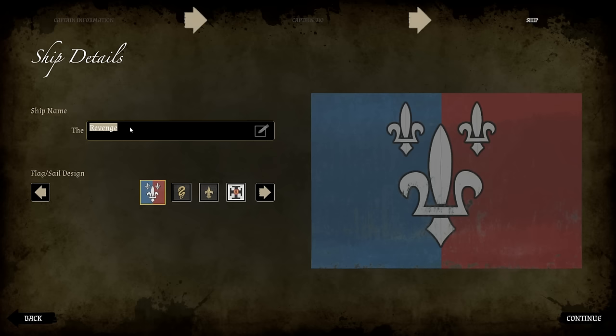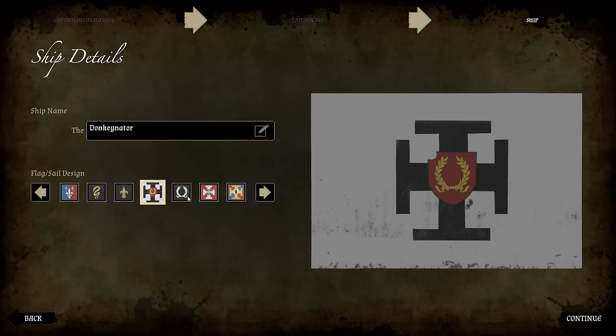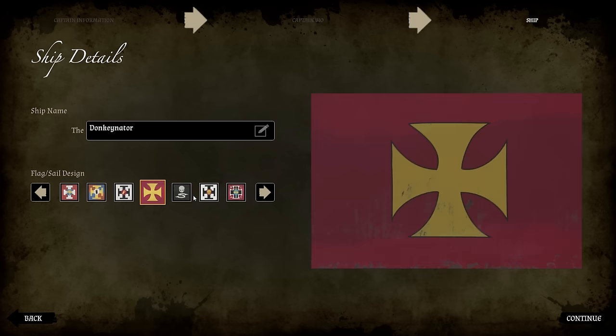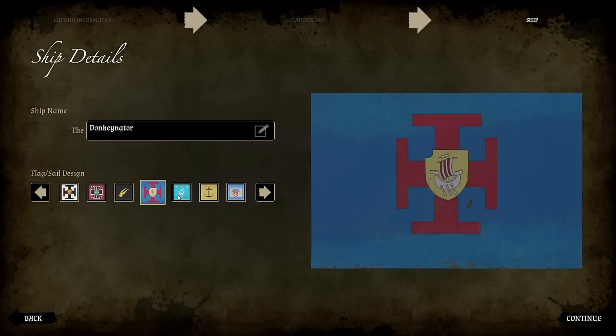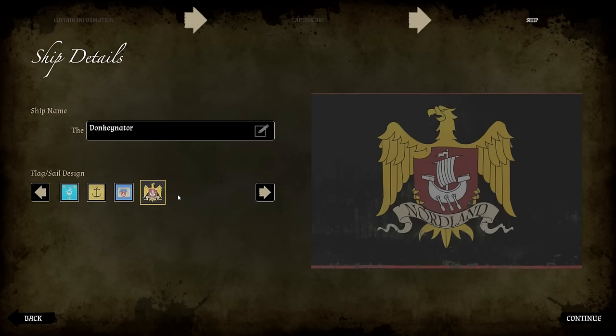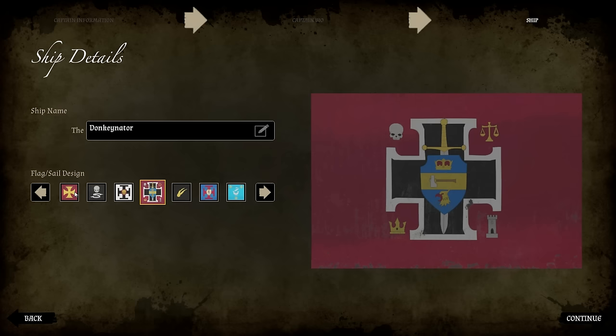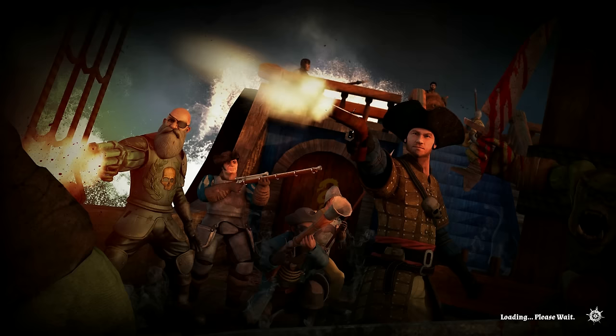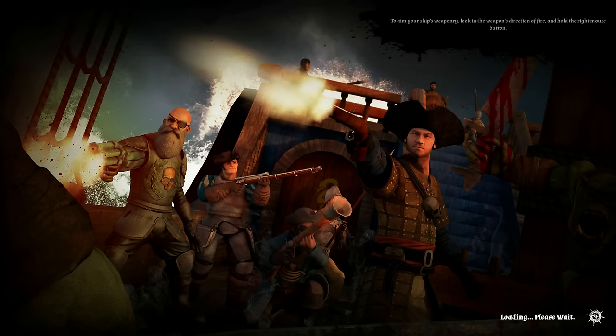Now we get to change the name of our ship. I'm going to go with the Donkenator, because that's my go-to ship name when I play ship-based games — and there have been quite a few lately. I didn't know I was actually that interested in these types of games, but I kind of am now. I like ship combat games. There are no donkeys, but I like this flag and sail design, so we'll go with it. And that throws us into the game. Let's murder some orcs.